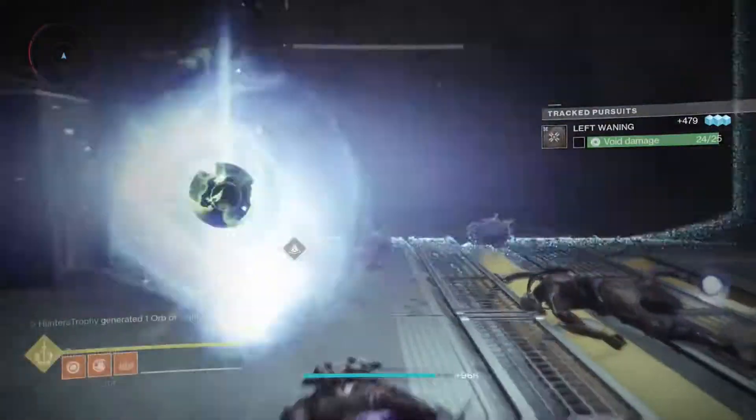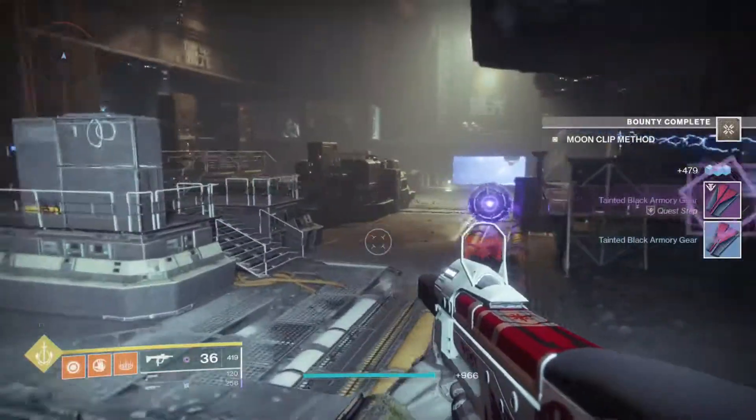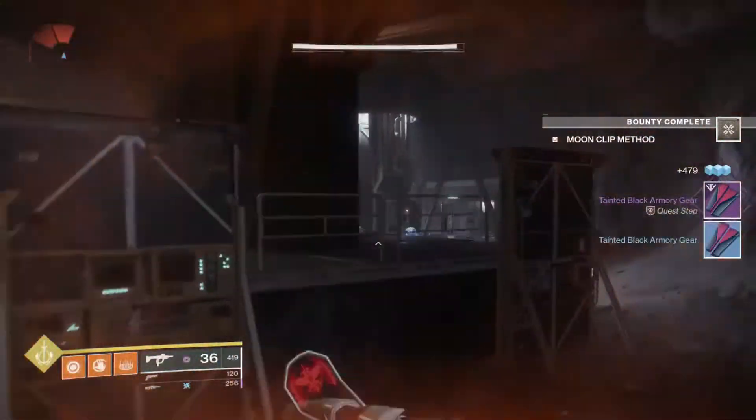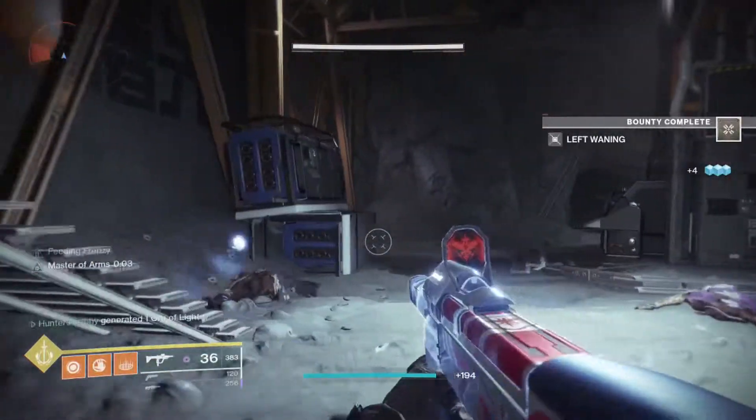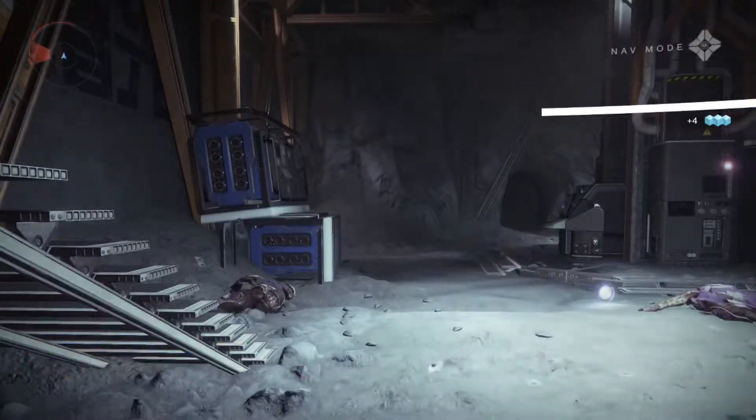Once you complete those three bounties, literally go anywhere on the moon — Anchor of Light, Archer's Line, a Lost Sector if you're low level, just one around Anchor of Light or Archer's Line. Then once you finish those three bounties that you have to do — yeah, only three — it's a quick quest.